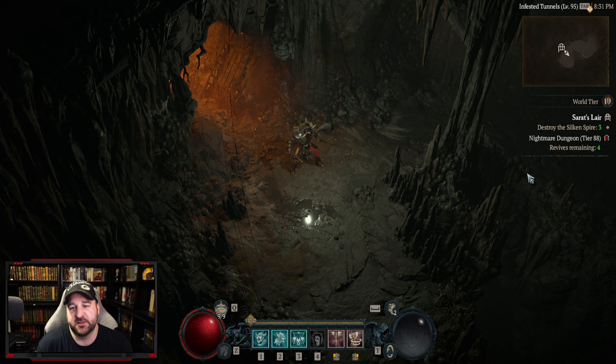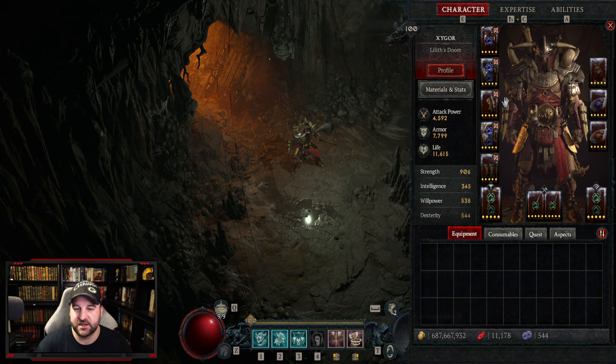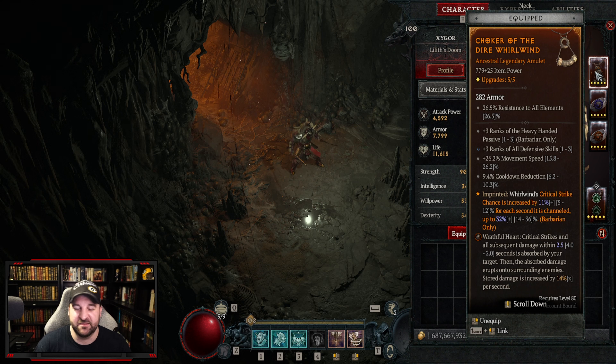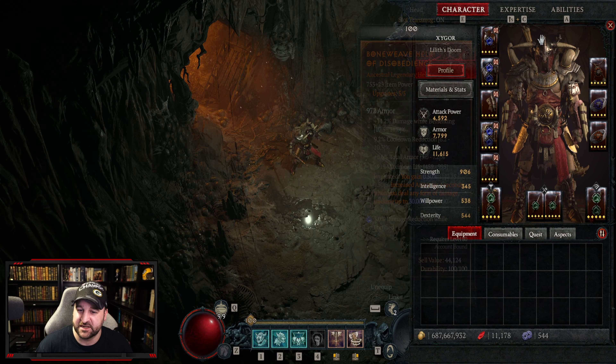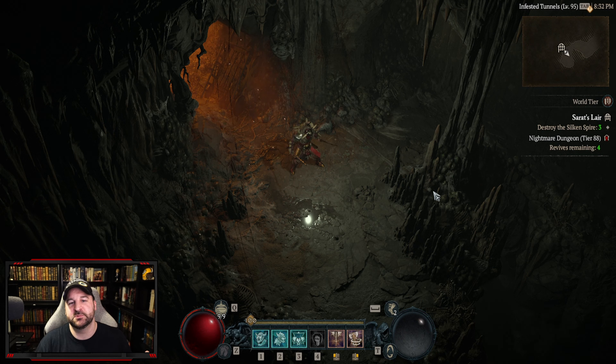This build is the most powerful one I've ever seen for the barbarian — it kind of reminds me of the days before Gore's was nerfed, and it can definitely speed run Nightmare 100s as you saw in the footage. There's still room to optimize; some people swap the whirlwind aspect to gloves and put Disobedience on the amulet for up to 45% mitigation. If you're playing this build, let me know in the comments how you'd optimize it. Please like this video and subscribe to the channel for more Diablo 4 content, and I'll see you guys next time.